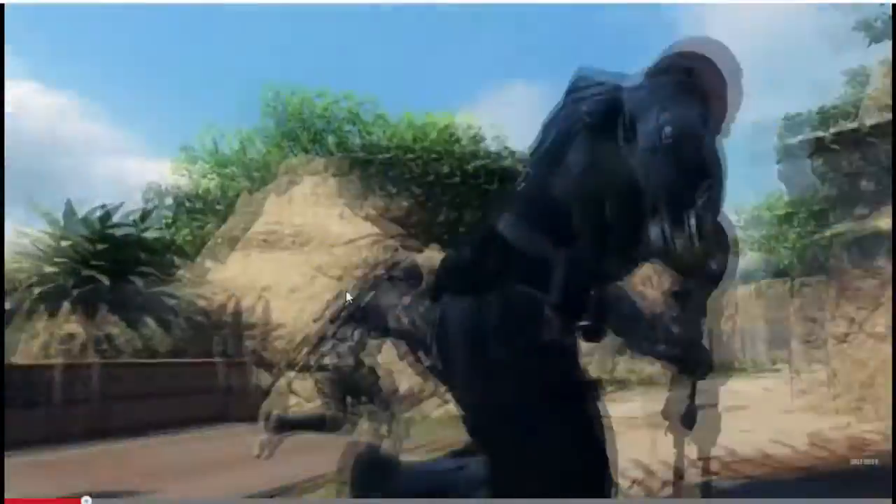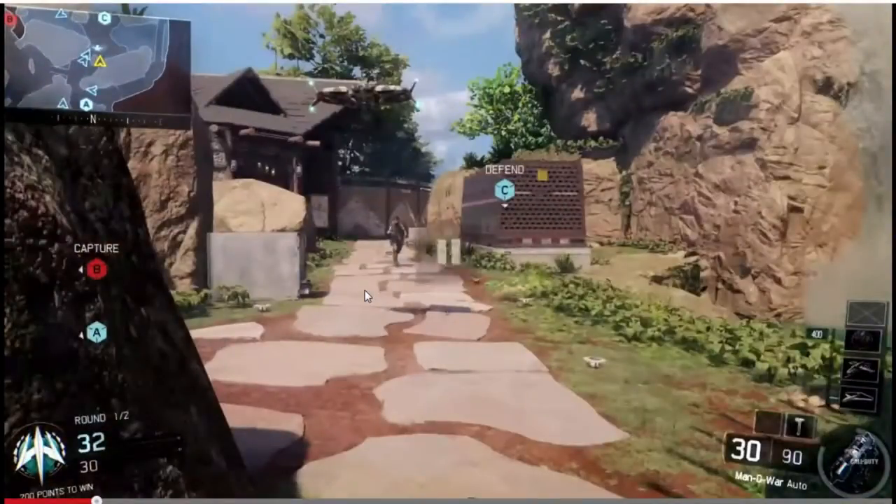This is the first look at what it actually looks like when you're playing the game. He is playing Domination — it looks like we've got three lanes going on, one, two, three, on the mini map. On the HUD you can see he has three killstreaks selected. He doesn't have that one up there, so I'm not sure if we need some kind of wild card to activate his fourth scorestreak. His UAV is 400 points.